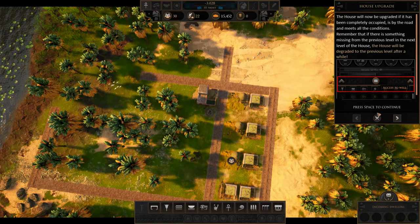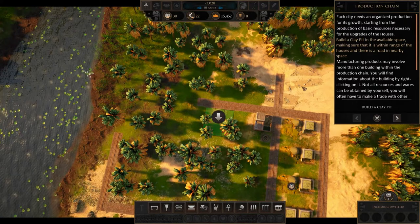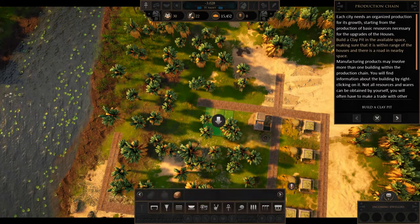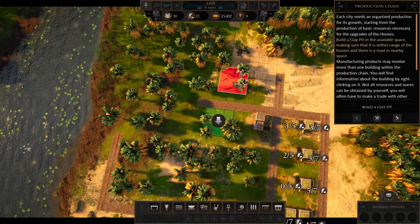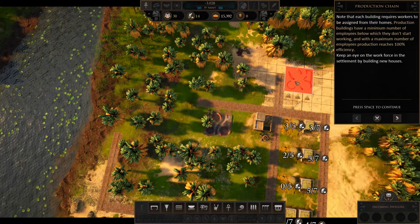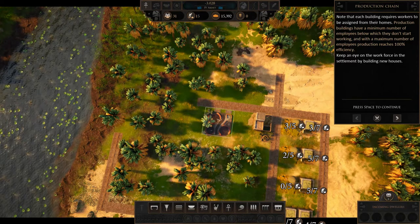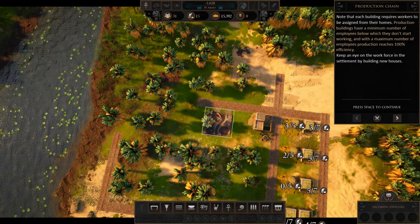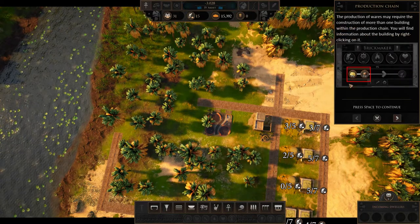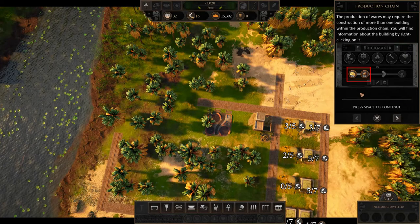Each city needs an organised production for its growth. Start from the production of basic resources necessary for the upgrade of the house — build a clay pit. Note that each building requires workers to be assigned from their homes. Production buildings have a minimum number of employees below which they don't start working, and a maximum at which production reaches 100% efficiency. Keep an eye on the workforce in the settlement by building new houses. The production of wares may require more than one building within the production chain — you'll find information about a building by right-clicking on it.